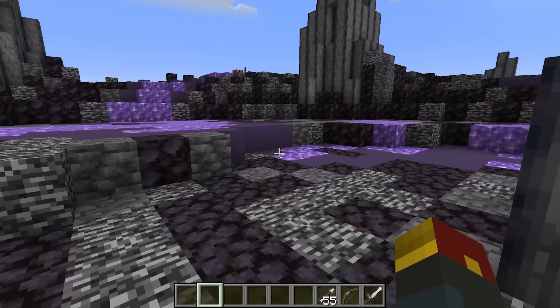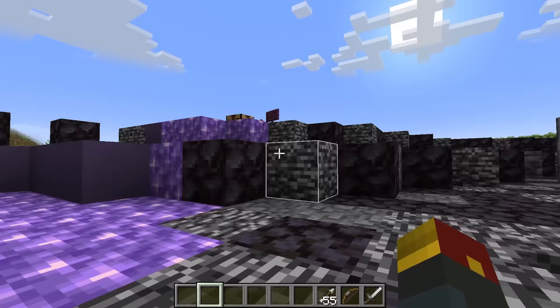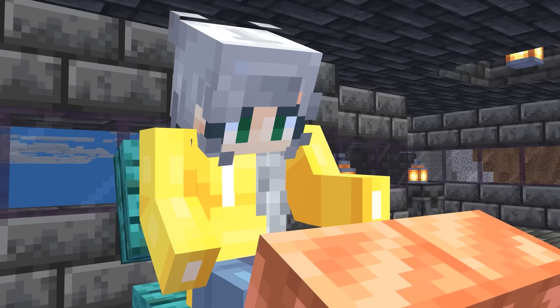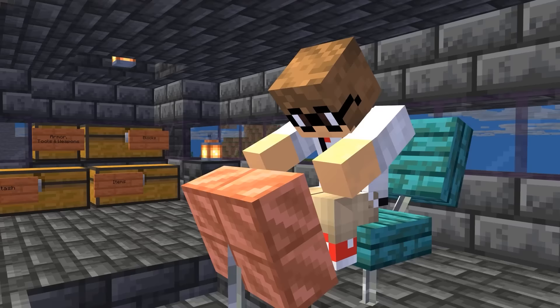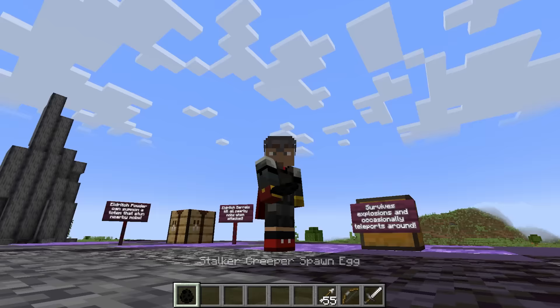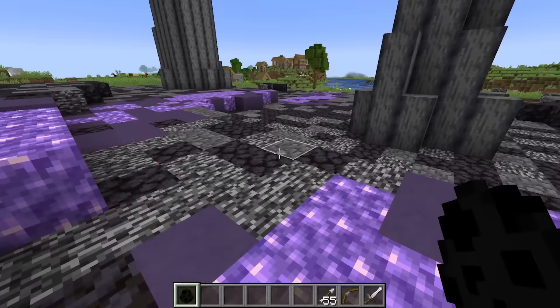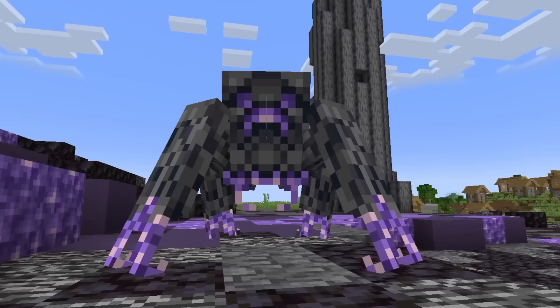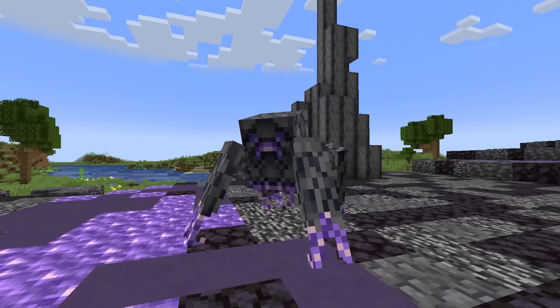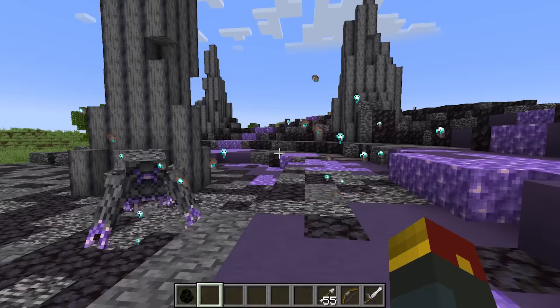Right before we get to this next creeper, I wanted to point out this otherworldly landscape around us - I imagine it has something to do with our next developed wonder. Apparently this one is called the Stalker Creeper. While the first developer enhanced Minecraft creepers as we know them, our second developer decided to lean in on how scary the creeper is. Starting off strong, the Stalker solidifies its status as a scary mob off of its uncanny resting look alone. Holy moly, that thing is intimidating.